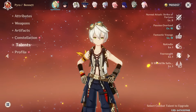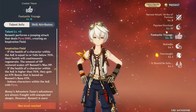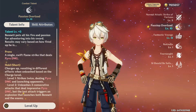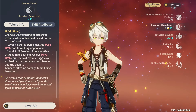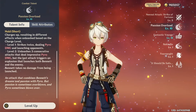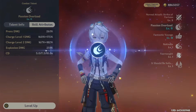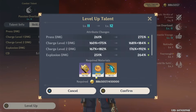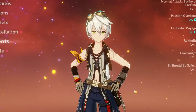In terms of talents, I've already crowned his burst, but I wanted to upgrade his E skill — theoretically to level 9, but because of his constellations we're going to bring it to level 12. I've prefarmed everything already, so level 12 it is. This section was super fast too. Let's go to artifacts.